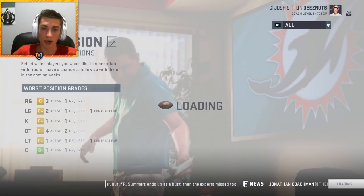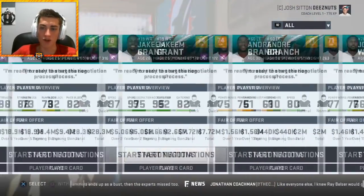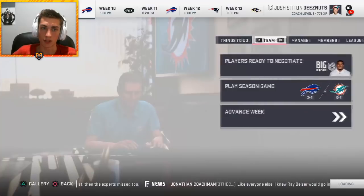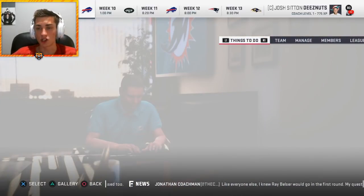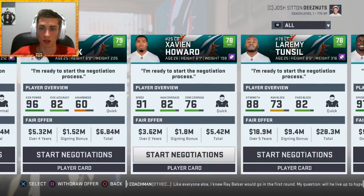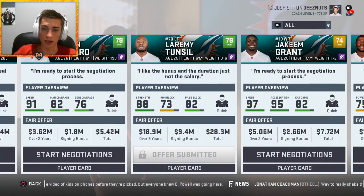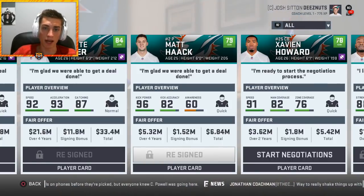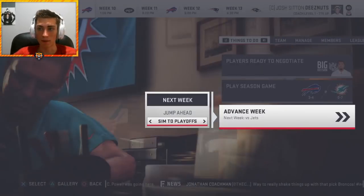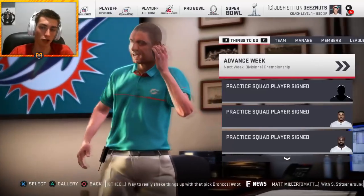Laramie Tunsil declined — he wants more money, that's fine. Bobby Wagner, Devontae Parker, Kenyon Drake, Chris Jones all return — very big re-signings. Somehow this squad apparently gets it done going winless early. We finish three and thirteen this season, which was not great. Gordon Bjornsson had a very similar season to Brock Osweiler statistically. Kenyon Drake was terrible rushing — I might have to change up the offensive strategy.